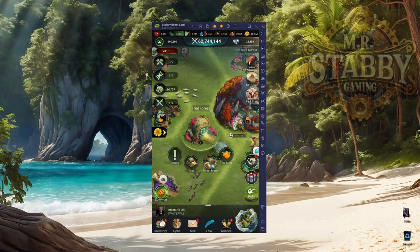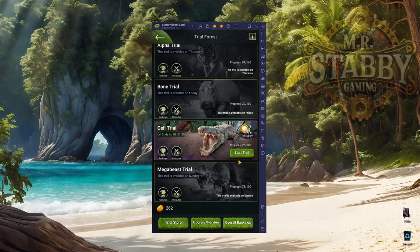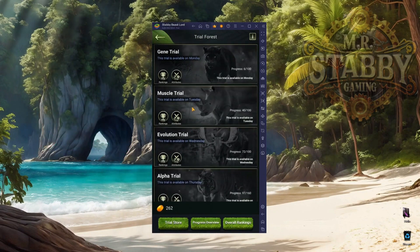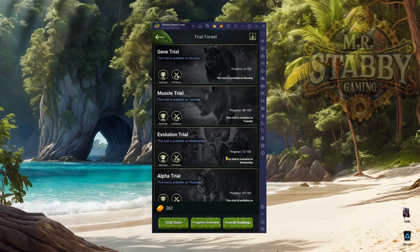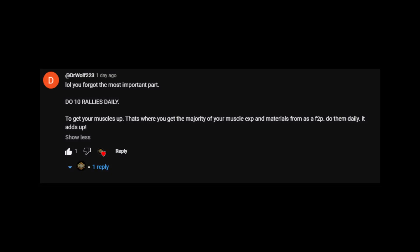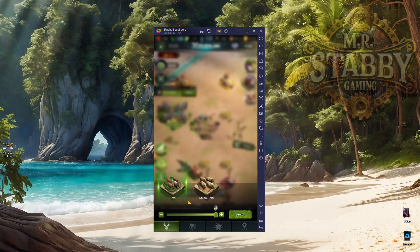There is another way to get muscles. If you click over to your trial forest and click on your trials, this is how you get them as well. This pops up every day, so tomorrow at reset this one will be available. You can see it says cell, mega beast, bone, alpha, evolution, muscle trial, and genes. Since we're talking about muscles, the trial is available on Tuesday and you get the rewards on Wednesday.